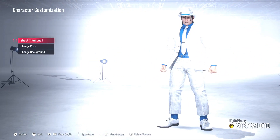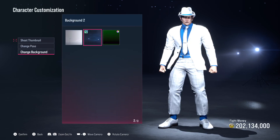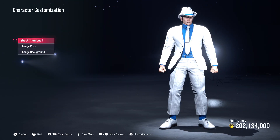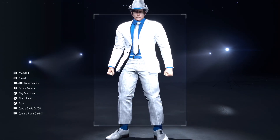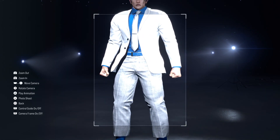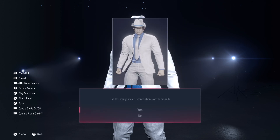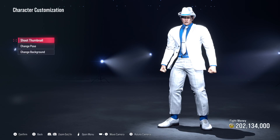We're still waiting for someone to comment what music video this Michael Jackson version appeared in. We'll go ahead and change the background color to make it pop — make it pop for the king of pop. We're not going to change the pose. We're going to shoot this thumbnail: hold R2 to zoom in, L2 to zoom out, push in the touchpad and use the left stick to move the frame, then push X to finalize it. This image will be used as the customization slot thumbnail on the character select screen. Hit yes.